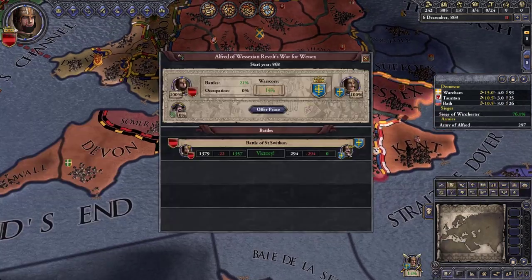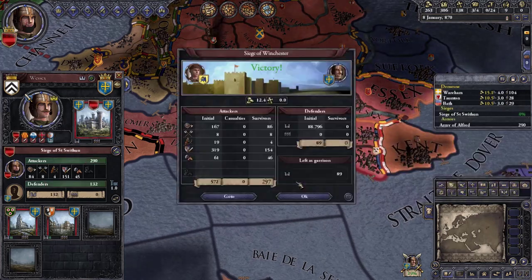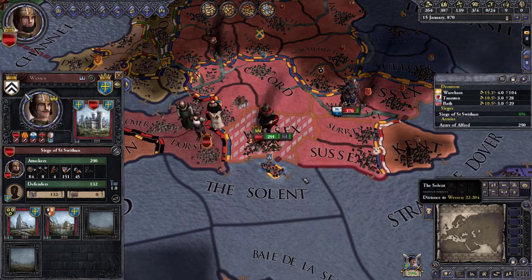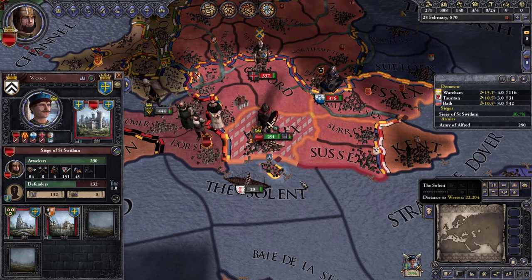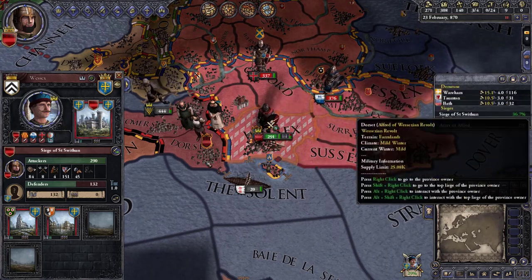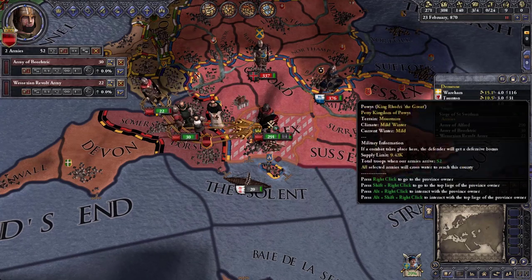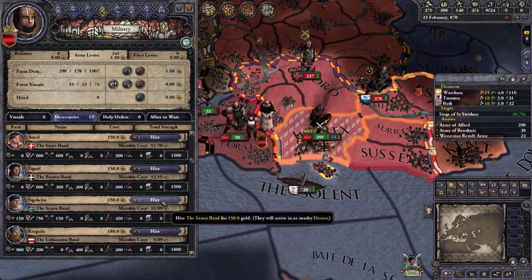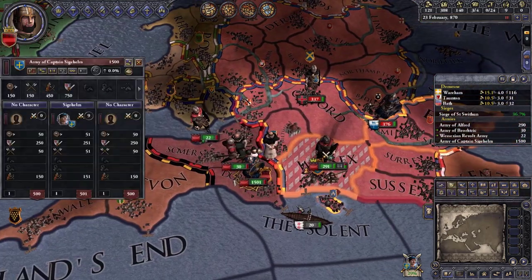Our war score keeps dropping because we don't hold any territories. We won another combat. They are teaming up against us — we've got 376 and they have 337. I can get my vassals involved but that's not really helpful. I'll hire the Saxon Band mercenaries since I don't want to lose — costs 10 gold per month. They start with zero morale so I'll wait before sending them in.